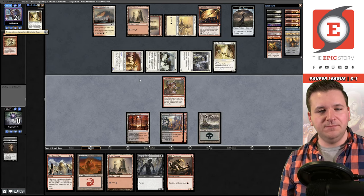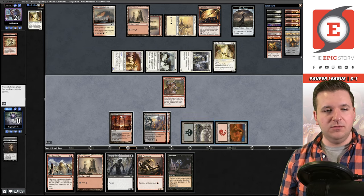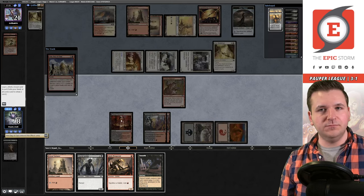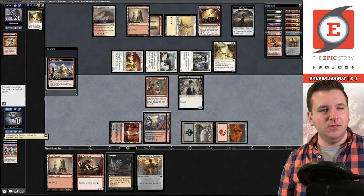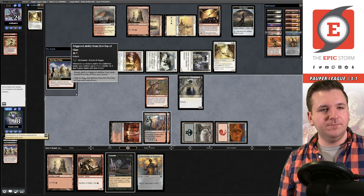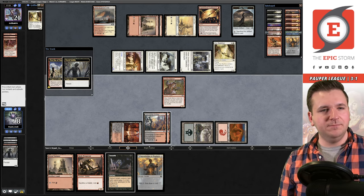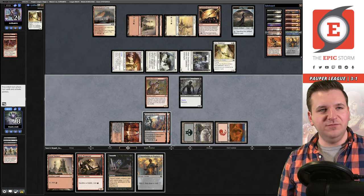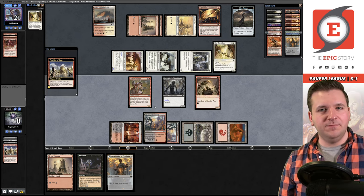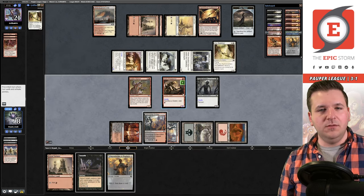They chose not to play the Glint Hawk — that was a tremendous draw for us. First Day of Class! We grab Introduction to Prophecy, play the Goblin, auto-yield to the trigger. They actually had the Lightning Bolt but First Day already resolved — it doesn't do anything relevant now. We play Prospector and go infinite.